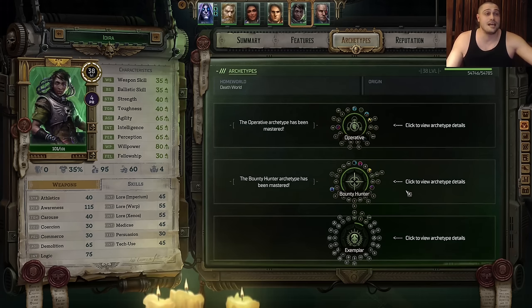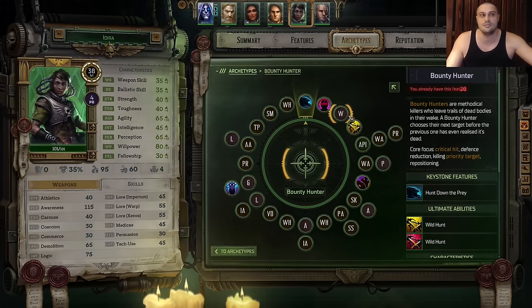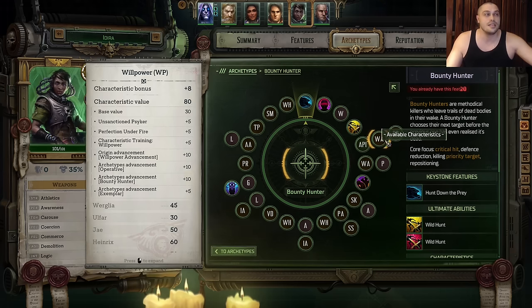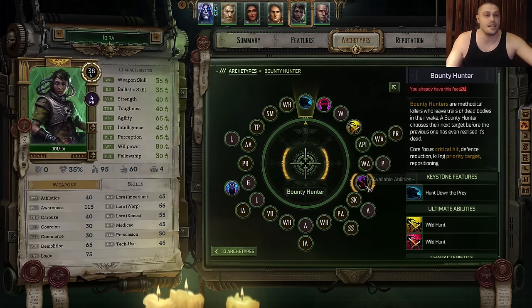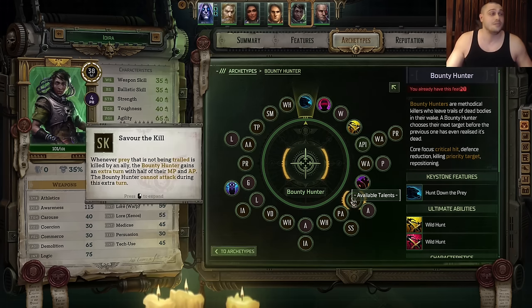After Abelard comes Idira Lass. She will become a Bounty Hunter after the Operative. She gets Prey. The next active ability would be Sensory Deprivation to blind enemies. Then we take Withdraw from talents so she doesn't get hit from melee. Then we get Wild Hunt Ulti. Then Action Point power spike increase. We take Willpower and Psy Rating 2 — the bigger the Psy Rating, the more pain the Psyker deals. Then Willpower again — we mix Willpower non-stop. Then Pounce as a talent. For the next active ability we learn Psychic Assault — AoE cone, huge Willpower psychic damage.